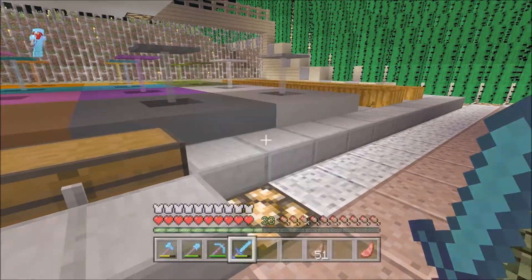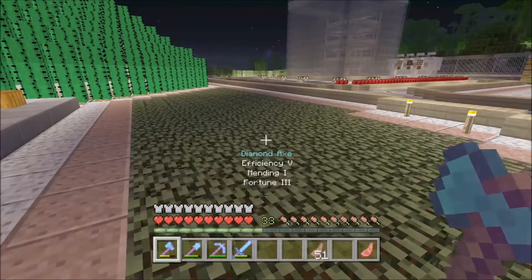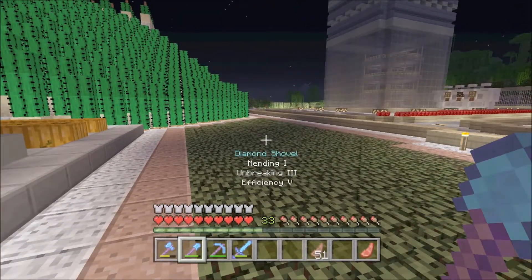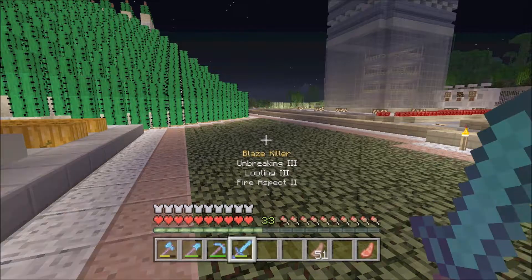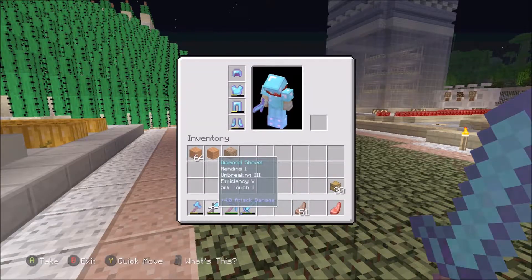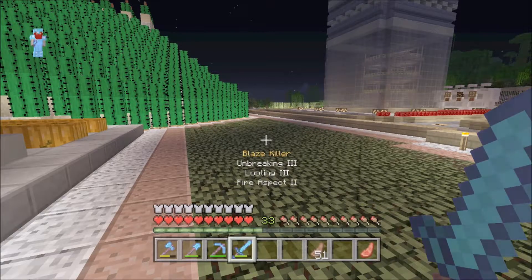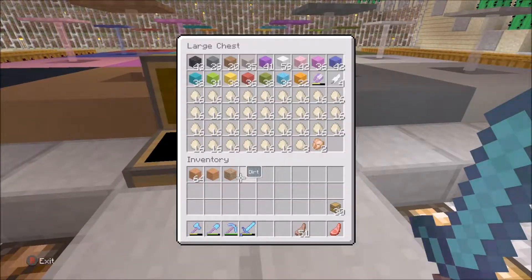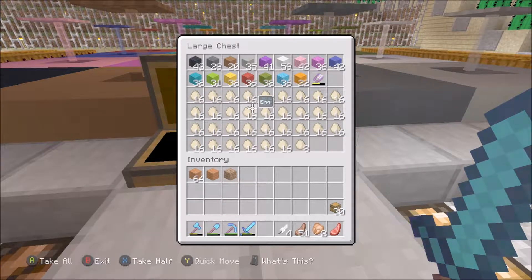By the way, you guys will notice I added mending to my axe. I also added fire aspect to the sword — fire aspect and sharpness five. I completely revamped everything. I did not realize there was another chicken in here.